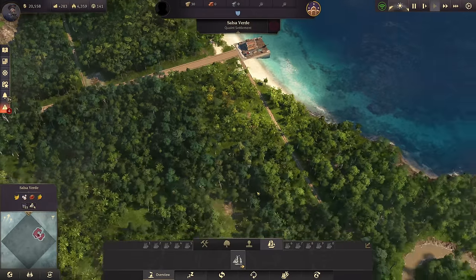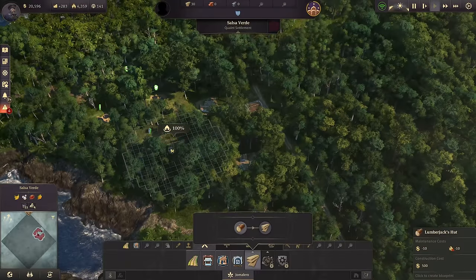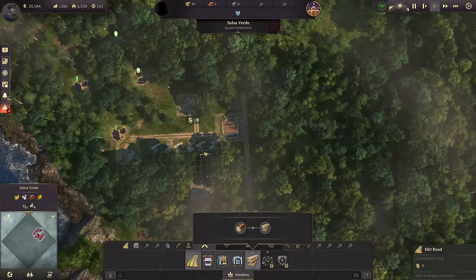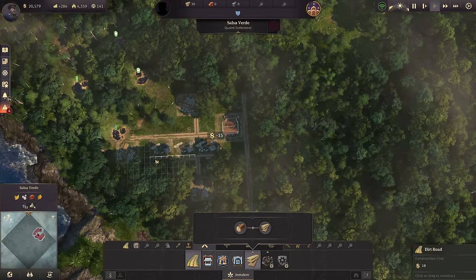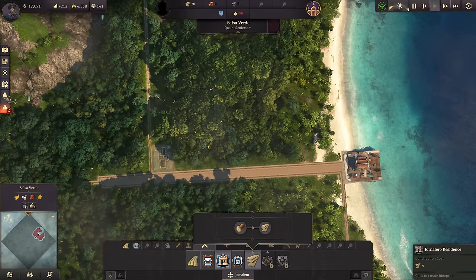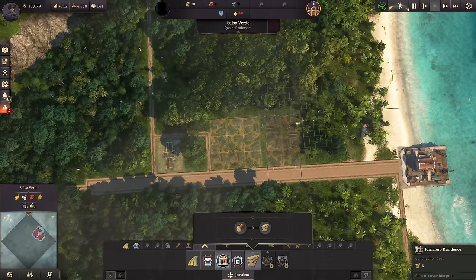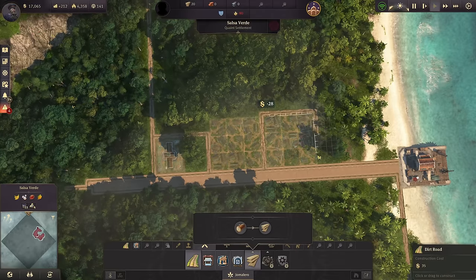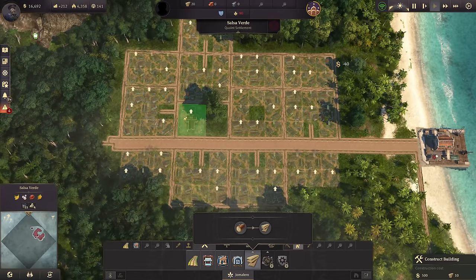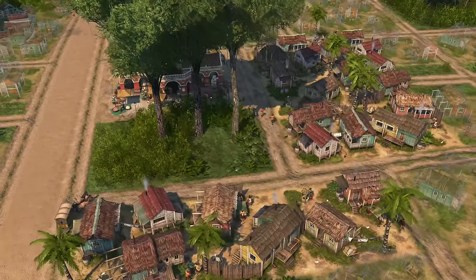Let's start building our first New World settlement. Timber is going to be the primary factor for now, because without that we cannot expand. Just here where we have the oil springs is fine. Let's get some trees for timber. With that, let's go ahead and build us the first houses. Let's have a chapel here in the center - it will be beneficial for this whole area.